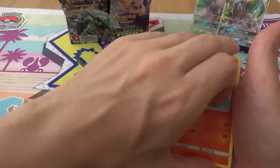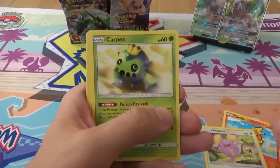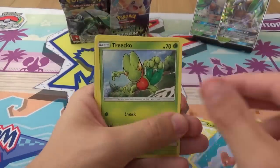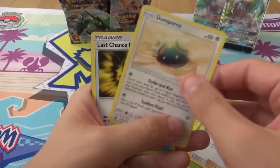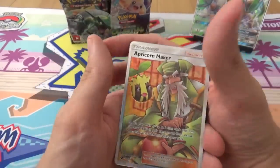We have Torchic, Hwisma, Cacnea, Love Disc, Trico, TV Reporter, Dunsparce, Last Chance Potion, a Reverse Rare Candy, and a Full Art Apricorn Maker. Lot of love for the Rare Candy as well, Reverse.